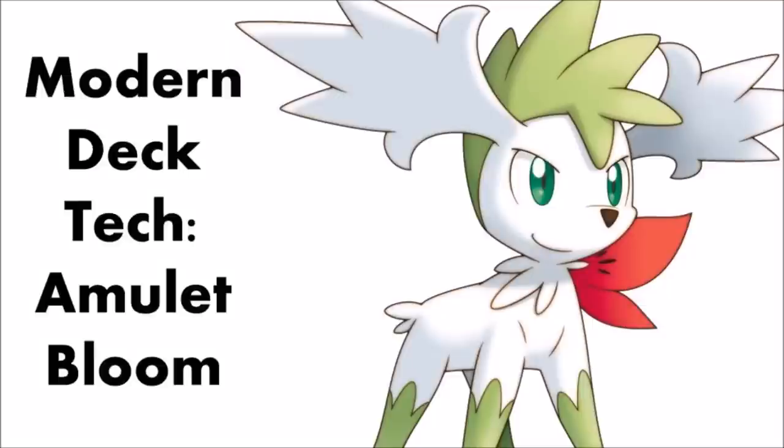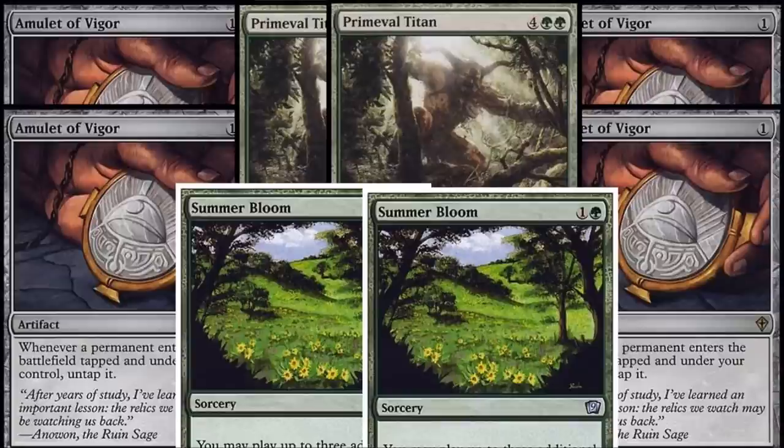Today we're going over a Modern deck tech: Amulet Bloom. Amulet Bloom is not currently a tier one deck, but it is a deck that combos off extremely fast — it can actually combo off turn one. It is pretty fragile compared to something like Splinter Twin, where the cards are decent by themselves.